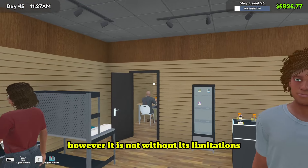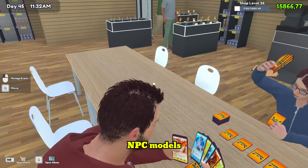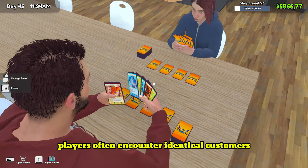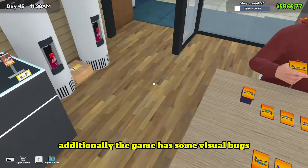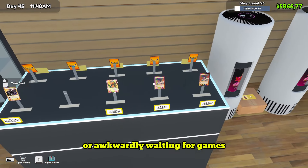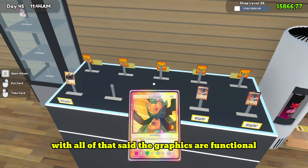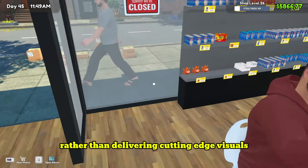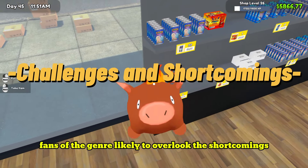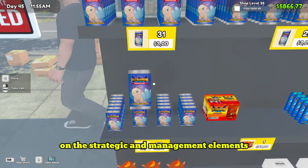Graphically, TCG Card Shop Simulator delivers a simple, clean aesthetic; however, it is not without its limitations. One of the most frequent criticisms is the repetitive NPC models — players often encounter identical customers, which detracts from the immersion. Additionally, the game has some visual bugs, such as NPCs walking through one another or awkwardly waiting for games when free tables are available. With all that said, the graphics are functional and aligned with the game's purpose, which is more about the experience of managing a shop.